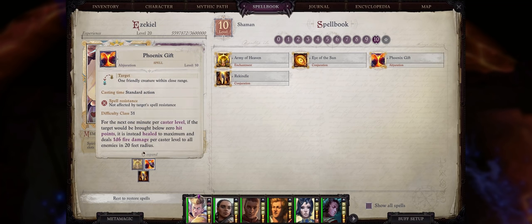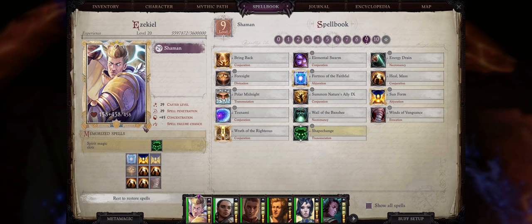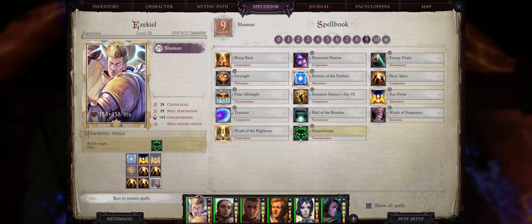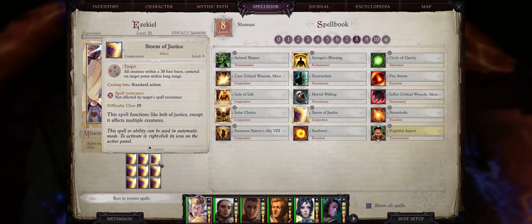For level 9, Fortress of the Faithful — no doubt — for the massive buffing, and the same for Sun Form to highly increase our defenses. Foresight is a decent buff as well, and the same for Winds of Vengeance. And lastly, a lot of Mass Heals. For level 8, you certainly want to basically just spam Storm of Justice — it is after all the best damaging spell in the game as far as area of effect damage.